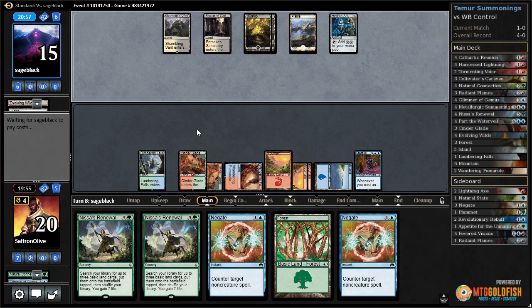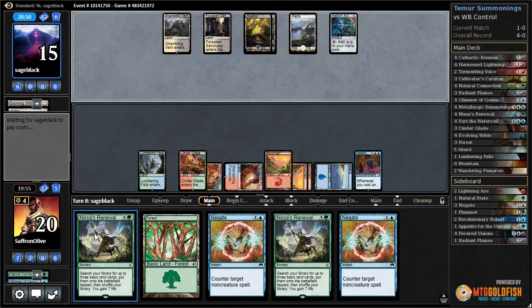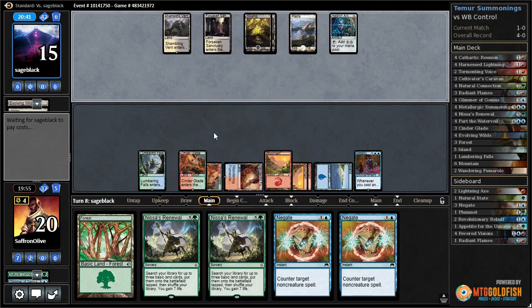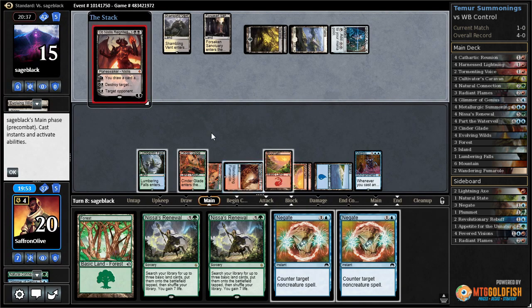Which is basically what our goal was - it cost us an extra turn, not great, but I think it's worth it in the long run. We can leave up Negate, knowing we'll start making 6/6s, getting the rest of the lands out of our deck, eventually getting everything back with Metallurgic Summonings.